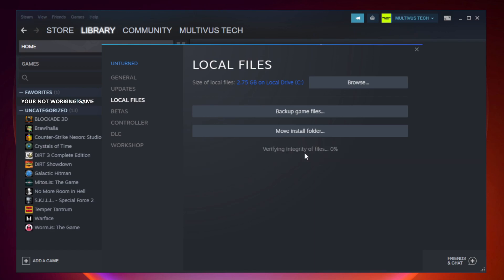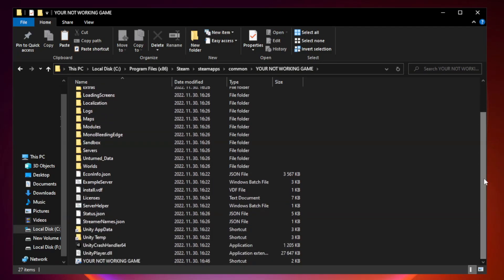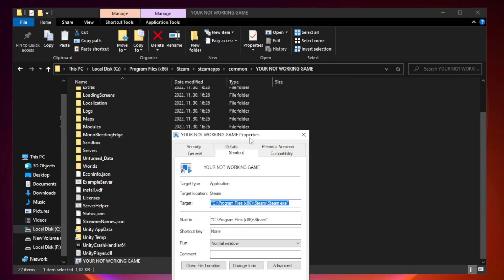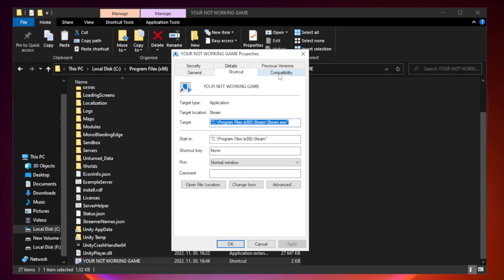Wait. After complete, click Browse. Right click your not working game application and click Properties. Click Compatibility.